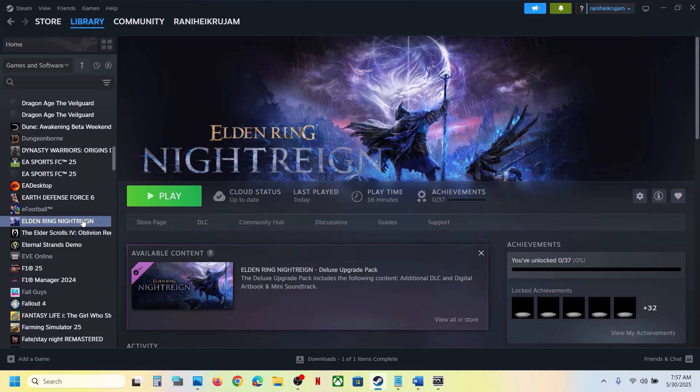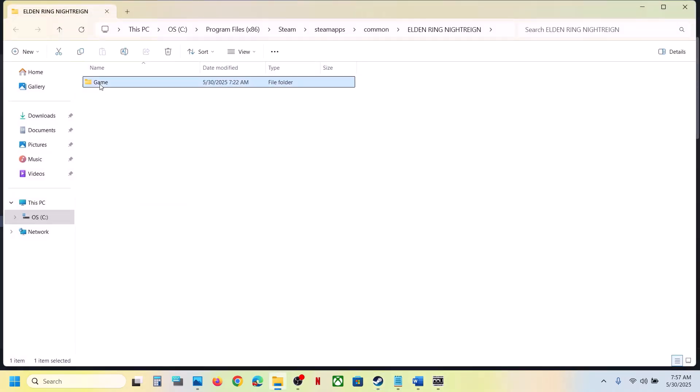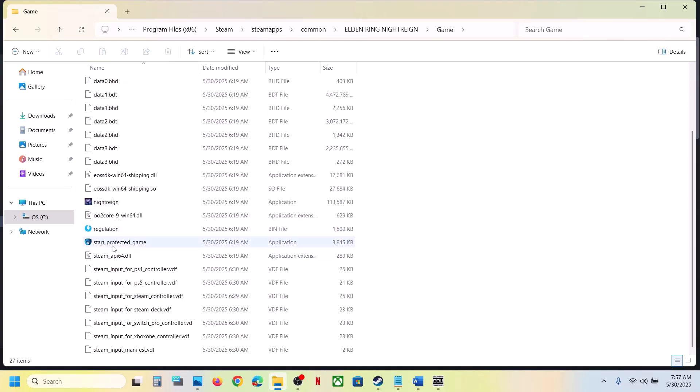The next step is to use the start_protected_game.exe file to launch the game. Right-click on the game, select Manage, click on Browse Local Files — it will take you to the game installation folder. Open the game folder, find 'start_protected_game', and double-click it to launch. If that does not work, you can also double-click the game exe file directly.